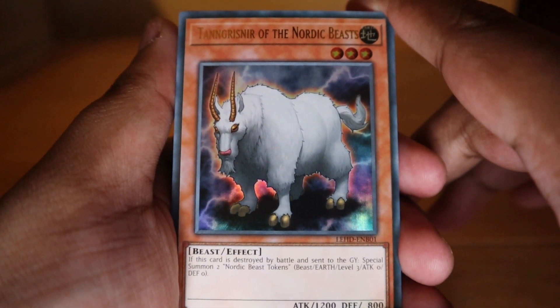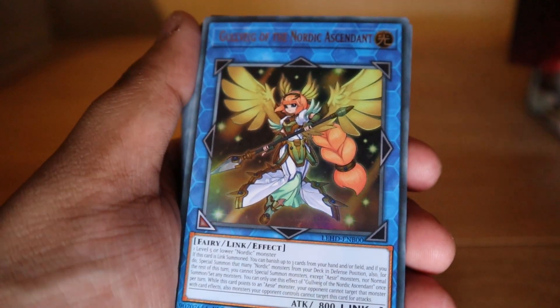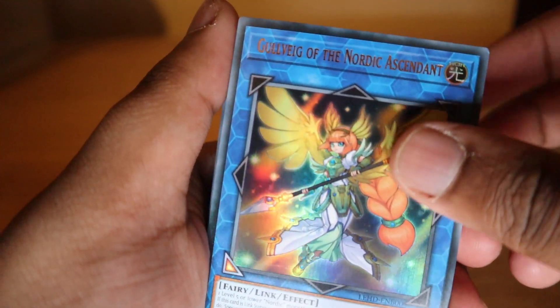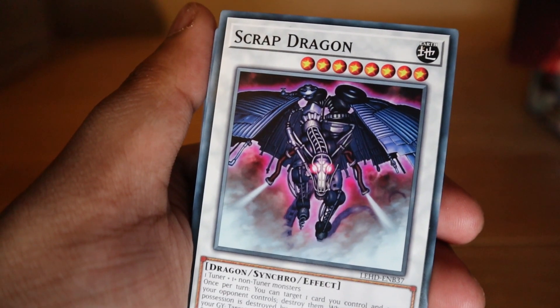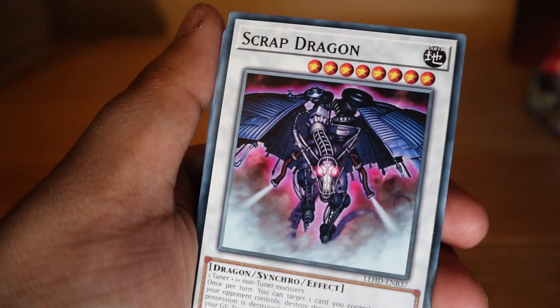That's a pretty good defensive card. I think the star of this deck is this link summon card, which is relatively new. The last Hollow in the set is Gullveig of the Nordic Ascendant: if this card is link summoned, you can banish up to three cards from your hand or field, and if you do, special summon that many Nordic monsters from your deck in defense position.